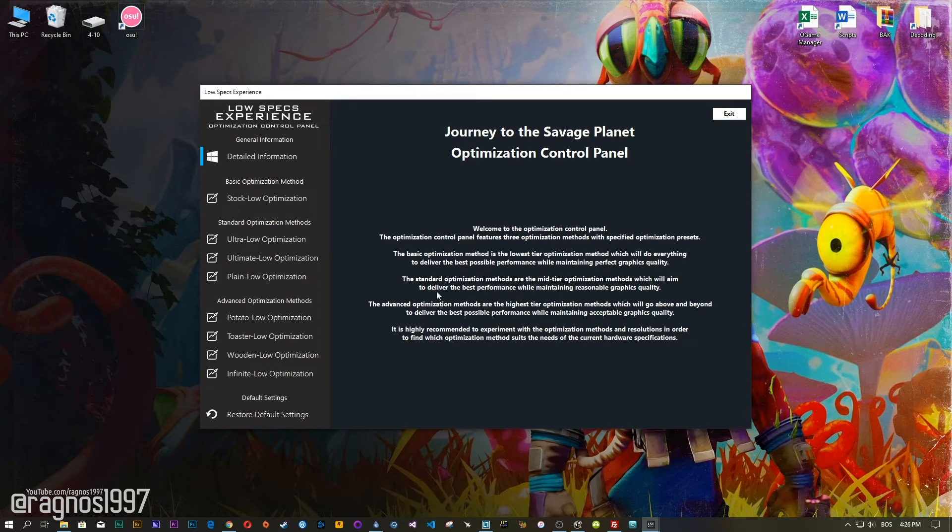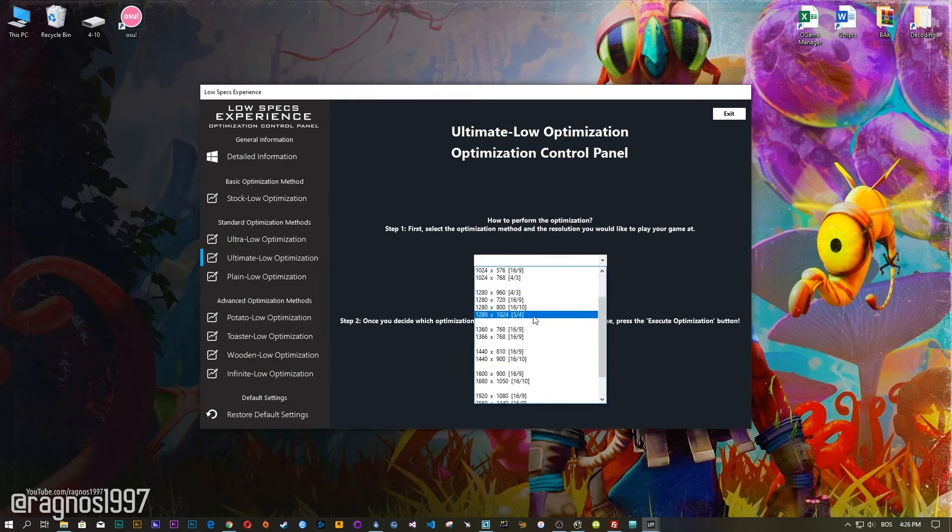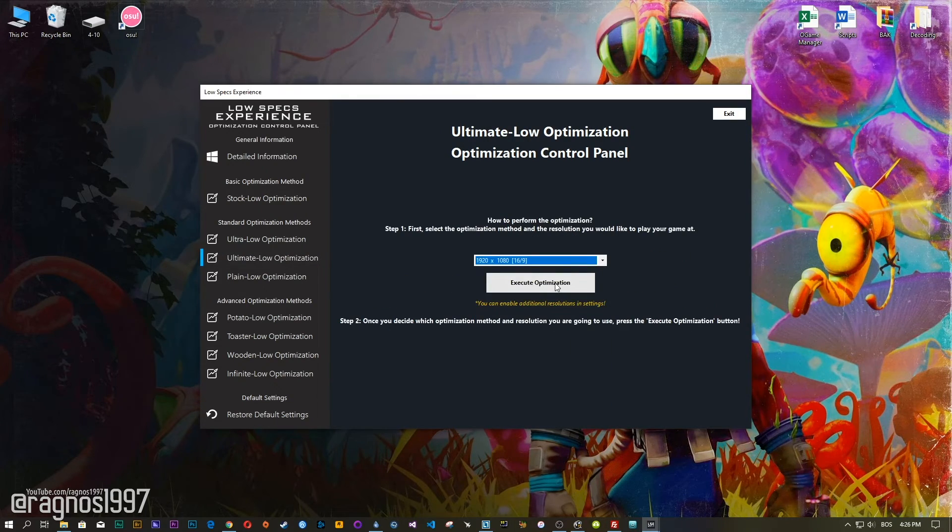When the optimization control panel loads, simply select the method of optimization and resolution you would like to run your game on. This is something you will need to experiment on your own in order to see what works for your system the best.